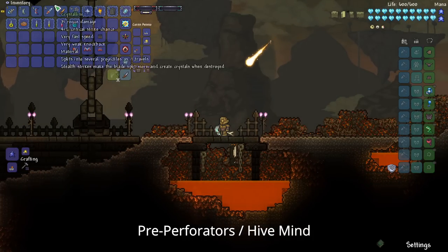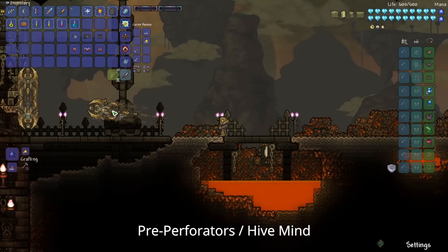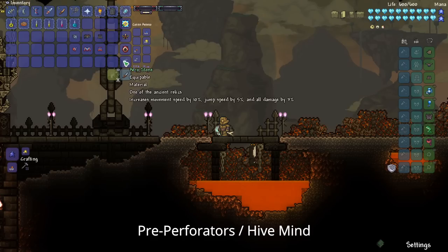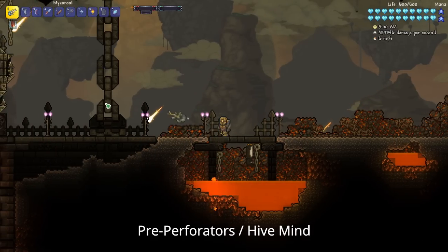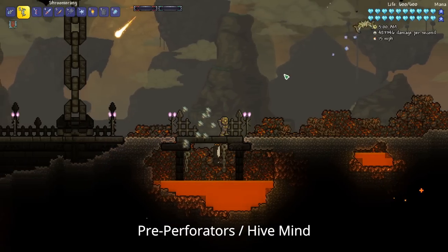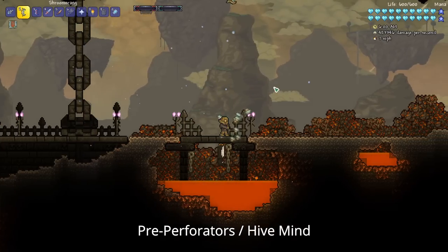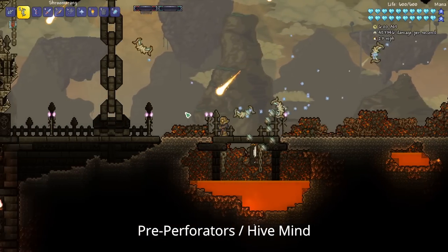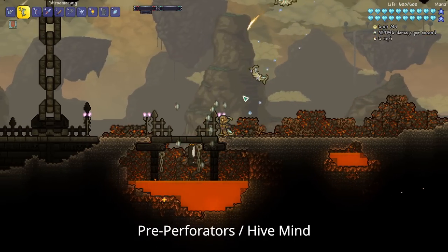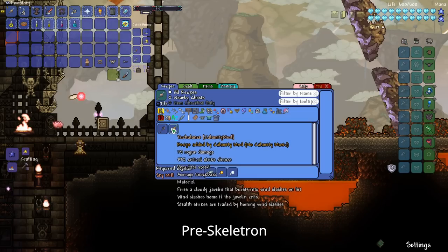You can also get the Dune Hopper from the Desert Scourge — it's a rare item so it'll take a while to acquire, but it is pretty powerful. That said, you can easily get the Micro Root, the Shroomerang, and the Seashell Boomerang instead. With these weapons, you should be able to defeat the Eater of Worlds, the Brain of Cthulhu, the Perforators, or the Hivemind, depending on which world you're in.